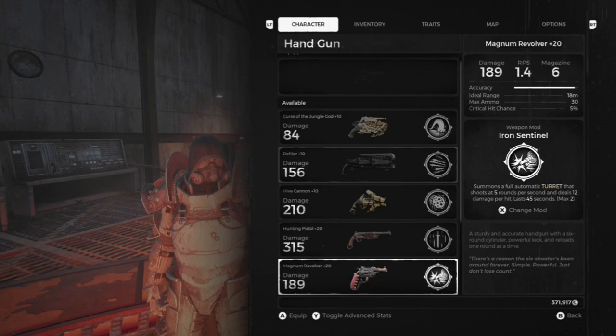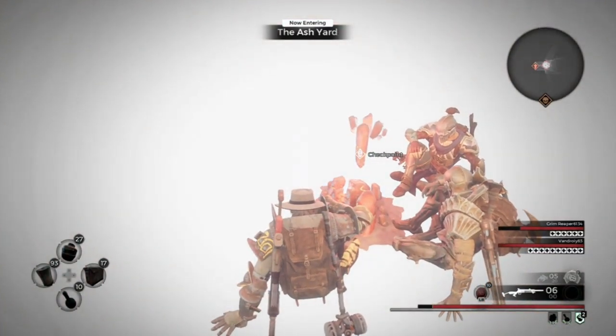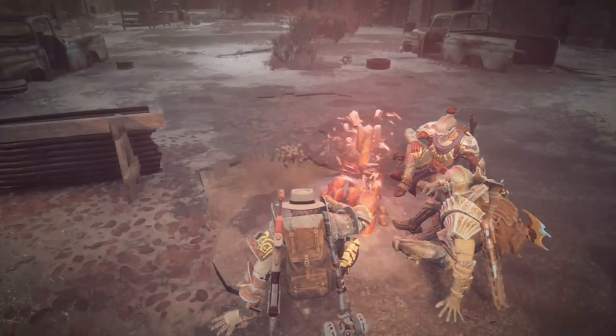For the Magnum, you get it once you give the Strange Coin to Ace, who is a scavenger in Ward 13 — pretty simple. For the Repeater, you can get it from the beginning when helping Ace in the reactor, so no need to elaborate on that one.